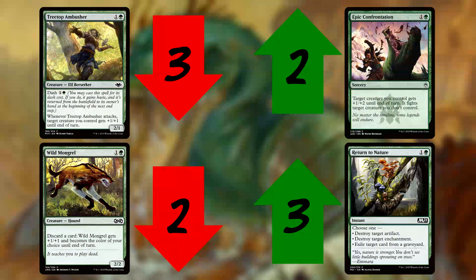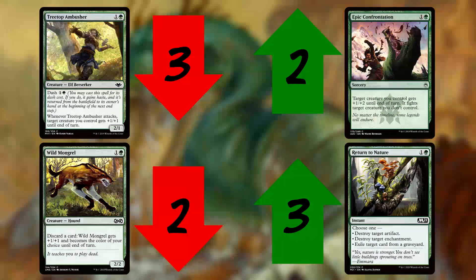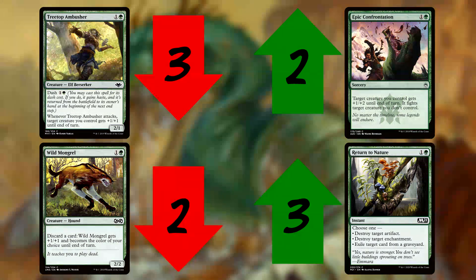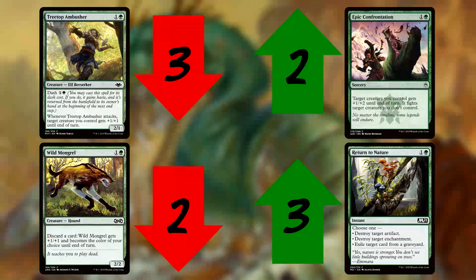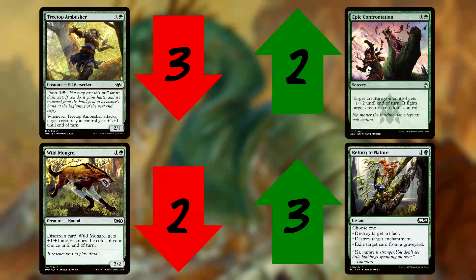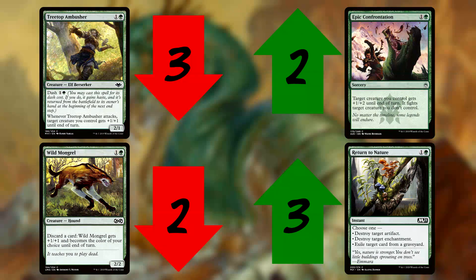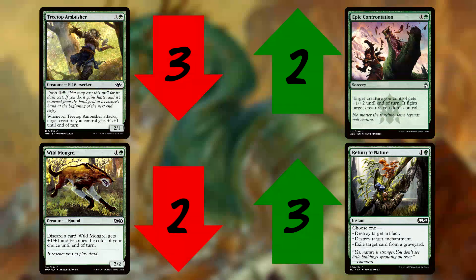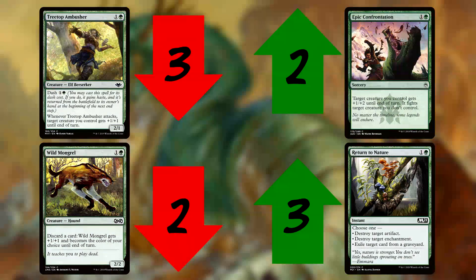Heading into game two I cut Wild Mongrels and Treetop Ambushers — Prismatic Strands is likely absent and the Ambushers would just swing into their death. I bring in three Return to Natures to get rid of enchantments and two Epic Confrontations for added removal. Heading into game two.